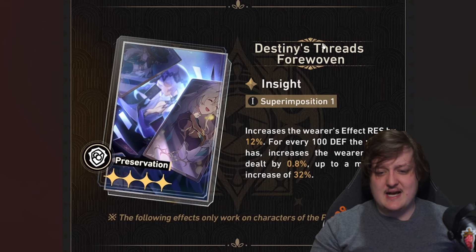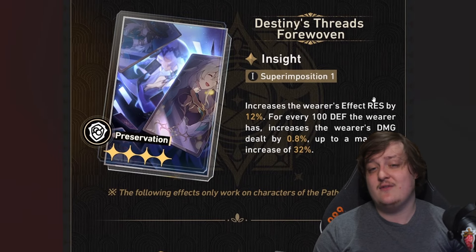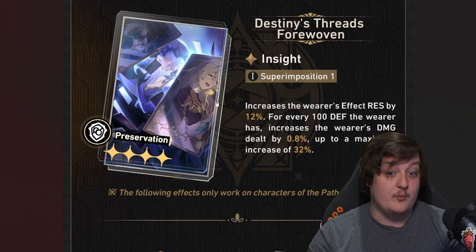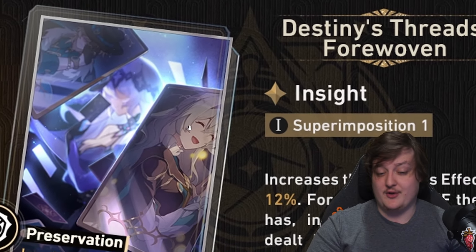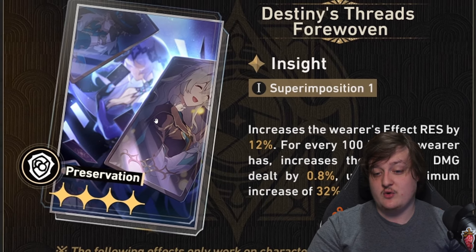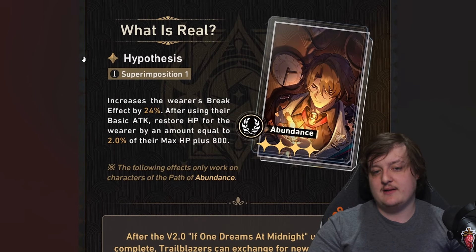Number six is the preservation light cone. It gives a lot of effect resistance, but outside of that it doesn't give much. Tanks really aren't doing damage right now and we don't have preservation units that also deal damage. I think it'll be good for the future — looking at the art we can see Aventurine, and maybe another preservation unit — but we don't have confirmation on that right now.